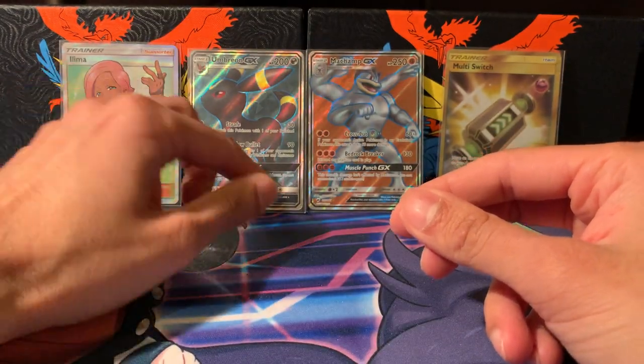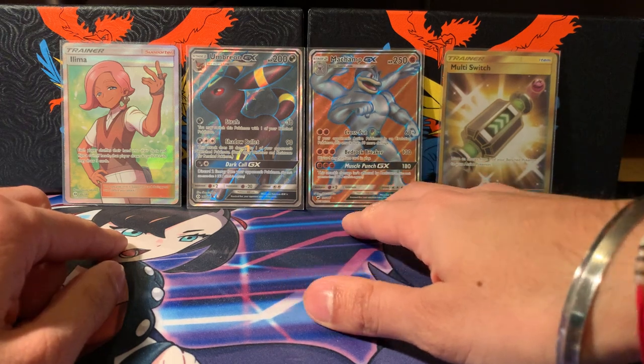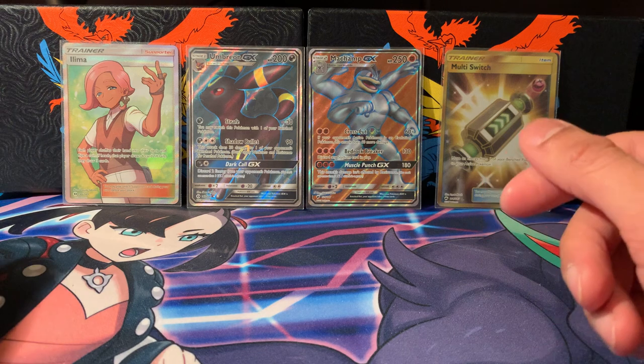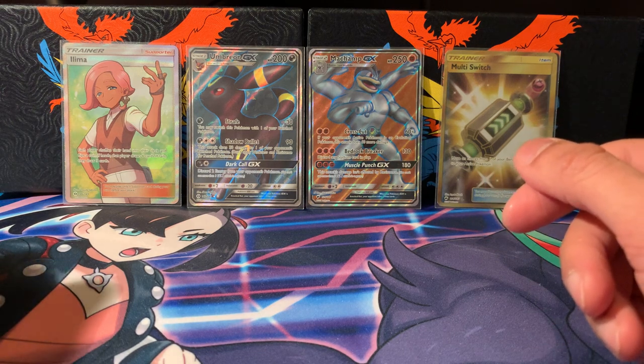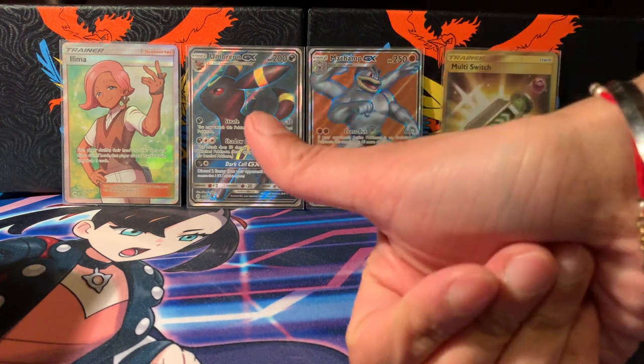Let me know what you think about this opening in the comments section — what your favourite tin is and your favourite card I showed you from Hidden Fates. Thank you for watching. Hope you have a great Easter weekend and I'll see you tomorrow — I think it's Shiny Star V, a Shiny Star V box. Enjoy! Bye-bye.